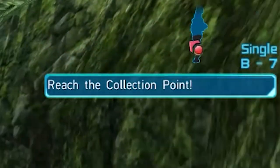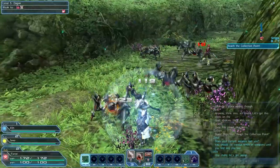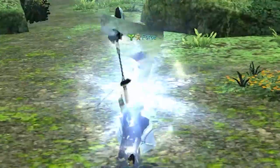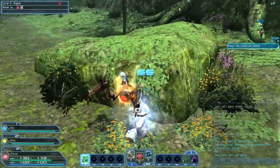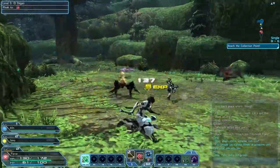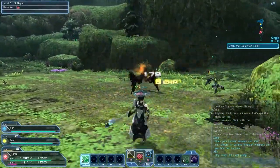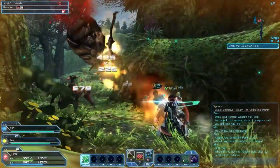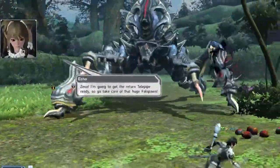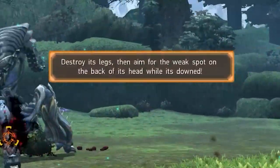Quest objective: reach the collection point. Select the weapon palette? I didn't realize the game was gonna start me with a bunch of weapons. What the fuck is this — is this a buff? Oh wait, I just switched to a gun. I kind of like the big staff. I like the slow attacks and I like the fact that I got a fireball. It seems like most of my damage comes from these fireballs, which makes sense because that's the one that uses the resource instead of builds it. Destroy its legs, then aim for the weak spot — the back of its head while it's down.